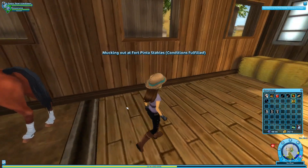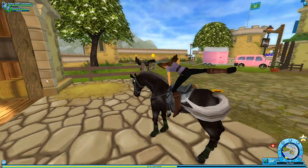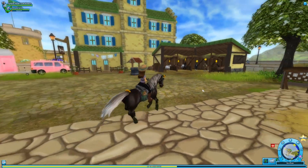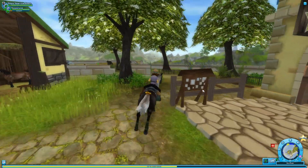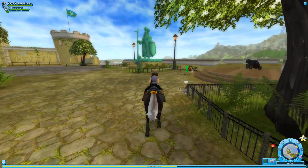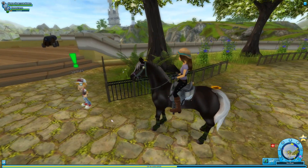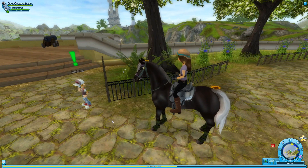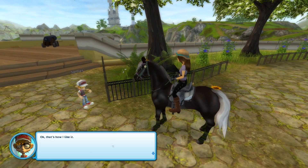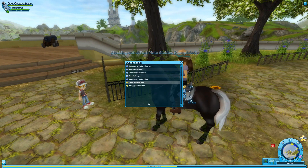Now we've cleaned up the whole area. We're here to talk to James — not only to let him know we're here to take care of Fort Pinta's stables today, but also because we need to pick up some printed t-shirts for Zed back over in Yarlehem. James has lots and lots of little quests ready for us to do today, and I want to go by the mall and see what's available.